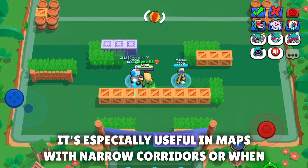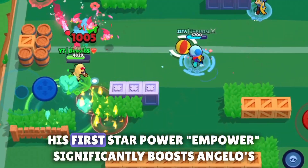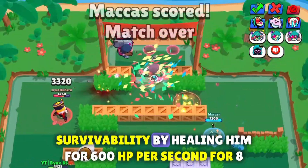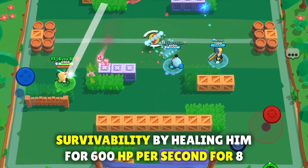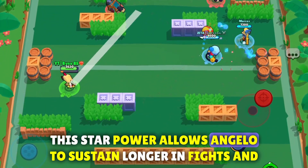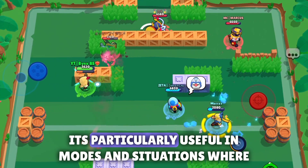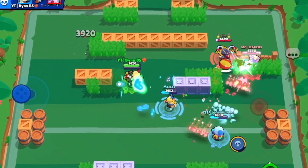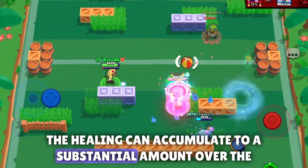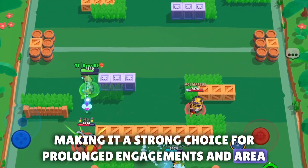It's especially useful in maps with narrow corridors or when facing teams that group up. His first star power, M Power, significantly boosts Angelo's survivability by healing him for 600 HP per second for 8 seconds while standing in his super's area. This star power allows Angelo to sustain longer in fights and maintain pressure on enemies, and is particularly useful in modes where controlling a specific area is crucial.